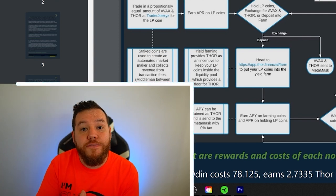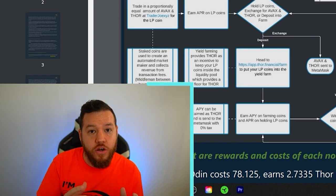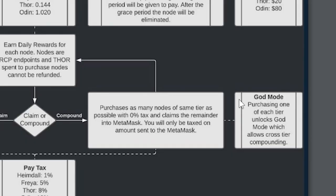However, if you purchase one of each of the different nodes, you get what's called God Mode. With God Mode, you can compound your rewards into any of the different tiers of your choosing.